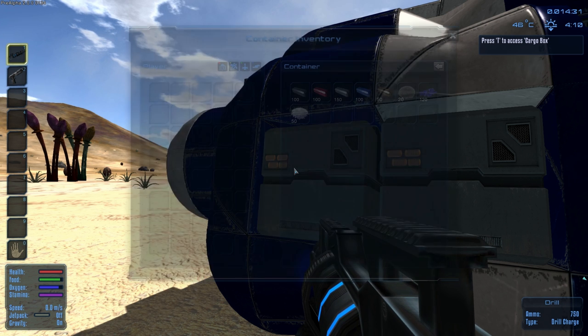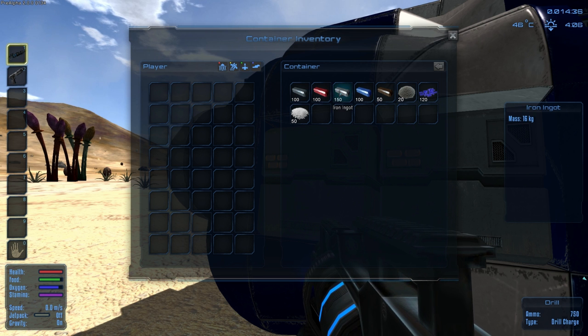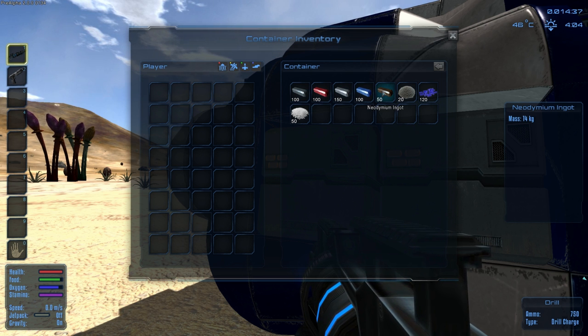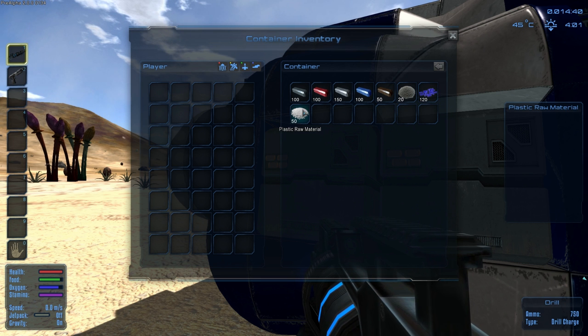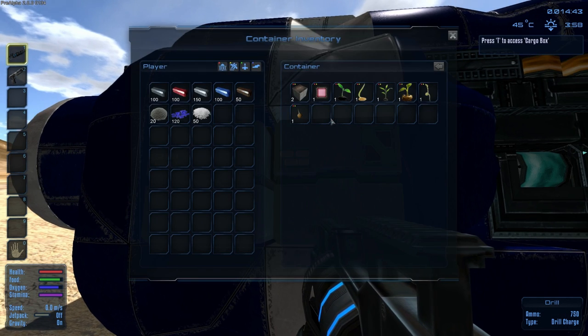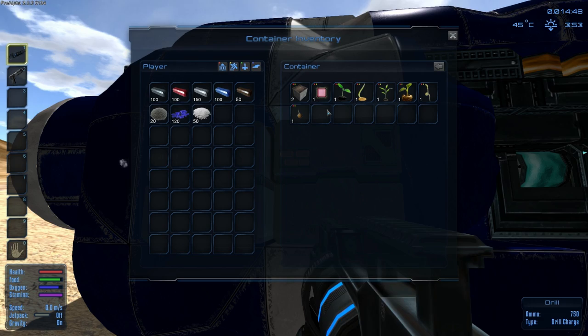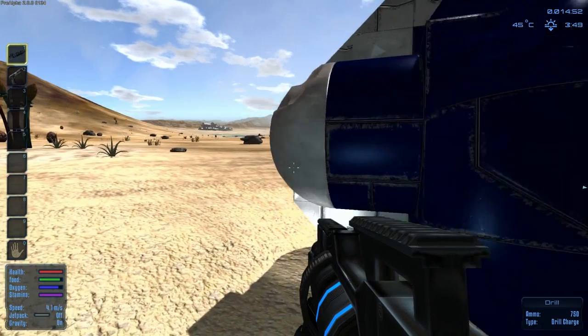Right here we've got a bunch of ingots: cobalt, silicon, copper, iron, cobalt, neodymium, magnesium powder, promethium pellets, and plastic raw materials. We're going to hit the button to take everything out of there and then check the other inventories. This other one has a bunch of stuff for growing things — like I said, you do need to eat in this game, but we're not going to be doing farming right now. We'll get into that at a later date, so we'll leave that stuff in there.